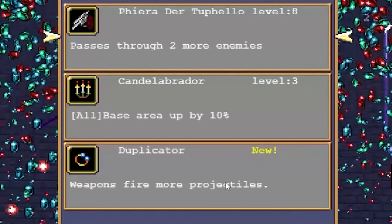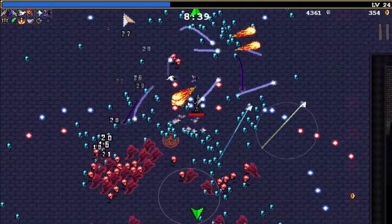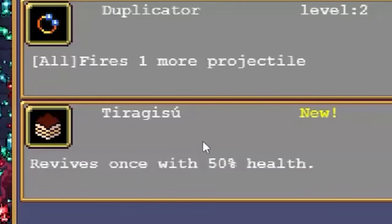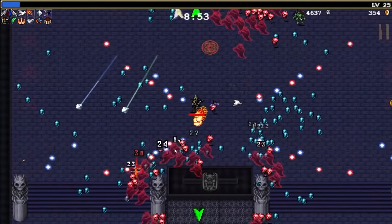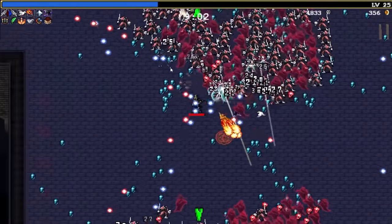I'm going to do a duplicator for now, just because I want that extra projectile — that's a really powerful upgrade by itself. Especially with my Rune Tracer, since the duplicator gave me a second one, so it doubled the Rune Tracer's effectiveness. I finally got it — Tyragisu. That combines with my two main weapons to give me the ultimate version, so three items combined into one. That's going to give me more space in my item bar, so I'll get more items. We're coming up on 10 minutes, so I'd really like to get an ultimate weapon by then.